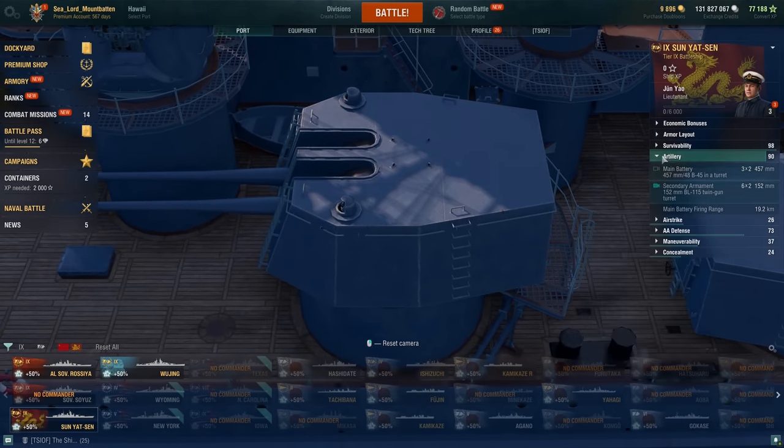Concealment: 16.7 kilometers, not very good. The Soyuz with the module is 14.6, which sounds about right once you throw the module in. She gets a normal damage con, a heal for 44 HP per second for 28 seconds, reloads in 80 seconds, four charges base, and DFAA. I was wondering what the Soyuz has for AA — 72. So the Sun Yat-Sin has one more AA rating than the Soyuz.